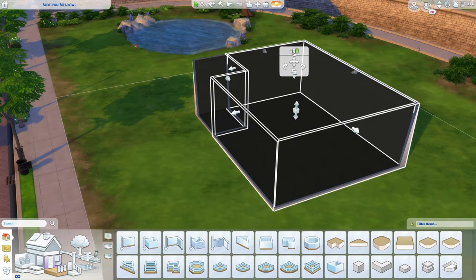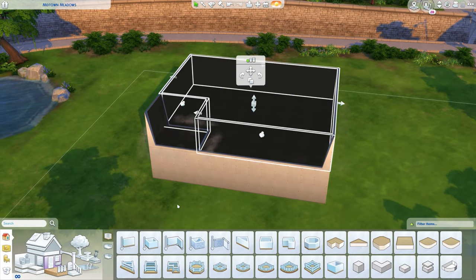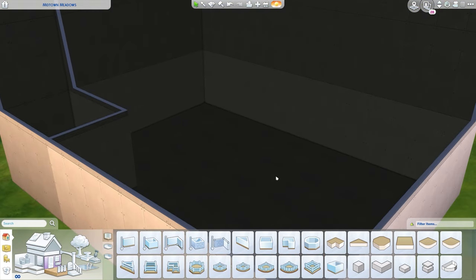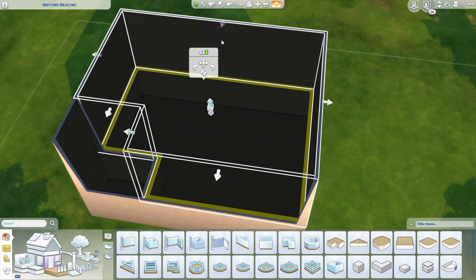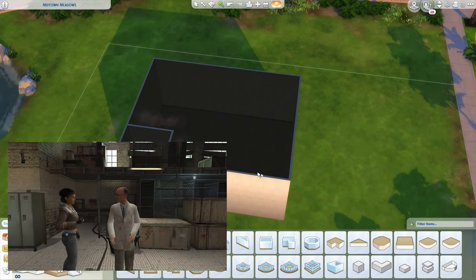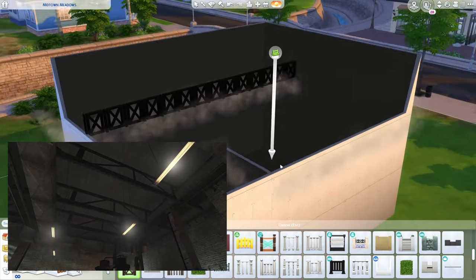I decided to make the whole thing, including the secret room at the back — which isn't really that secret as there's a whole door showing that something is clearly there. The whole thing ended up being three storeys tall. I considered just using the tallest walls, but I needed building room to create the little balconies and the ventilation system. Three storeys was definitely the best way to go about this build.